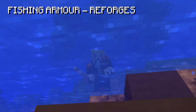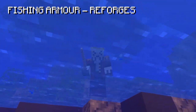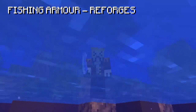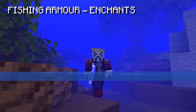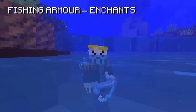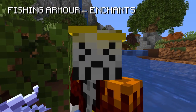Now let's get into the reforges and enchants for armor. The best reforge by far is the submerged reforge, giving up to 1 additional sea creature chance per piece depending on rarity. There aren't really any armor enchants specifically for fishing, but an ultimate enchant you can get is legion, which increases all your stats for every nearby player — so it's only effective when fishing in groups. Don't bother spending money on it if you're fishing solo.